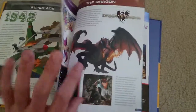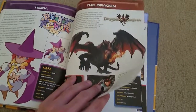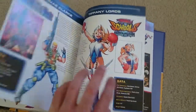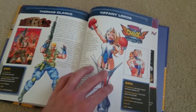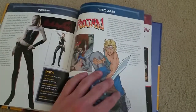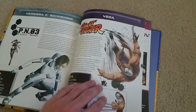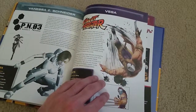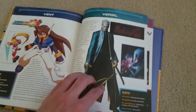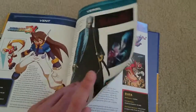Super Ace from 1942, Super Joe from Speed Rumbler. The Dragon from Dragon's Dogma — a really underrated game from Capcom. It's one of the good RPGs and really good for your money, but I would recommend getting Dark Arisen, which is essentially the same game with additional content. Tiffany Lords from Rival Schools, Thomas Clark from Mercs, Trish from Devil May Cry, Trojan from Trojan, Urien from Street Fighter, Tron Bonne from Mega Man Legends, Vega from Street Fighter, Vanessa Z. Schneider from P.N.03, and Vergil from Devil May Cry — I like this Vergil a lot more than the DMC reboot version.